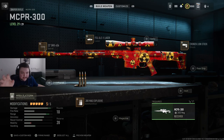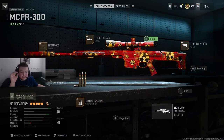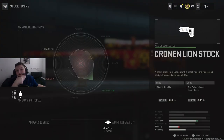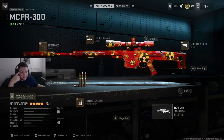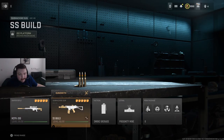Moving into sniper and sniper support options — I feel like the MCPR is top dog, the best MCPR option. I know a lot of people don't run a stock and use the Forged Tech Delta, but I feel like the base sniper scope with the Cronin Lion Stock for aim instability is super clean. Here is the tuning. This is the best sniper in the game by far. The reason I haven't tuned for maximum ADS instead of damage range is because it's a one-shot kill anyway — damage range doesn't really matter. Explosive rounds, velocity, and damage range. You could swap the land stock for the Forged Tech Delta, but this is the best setup in my opinion.